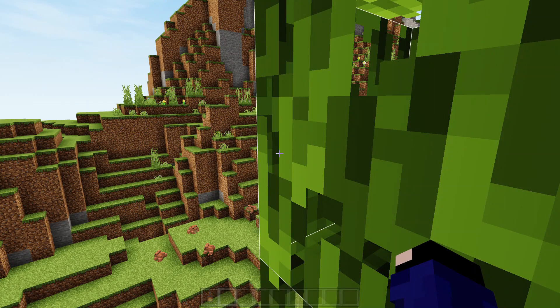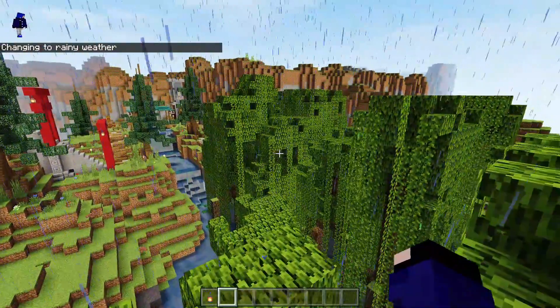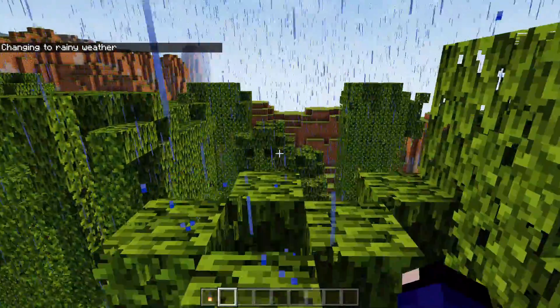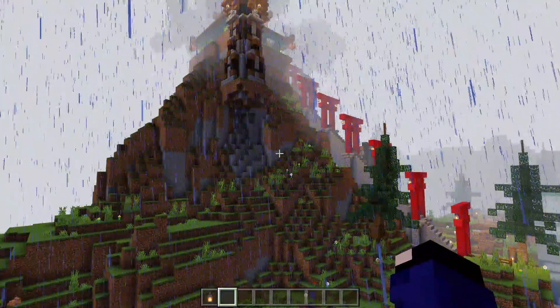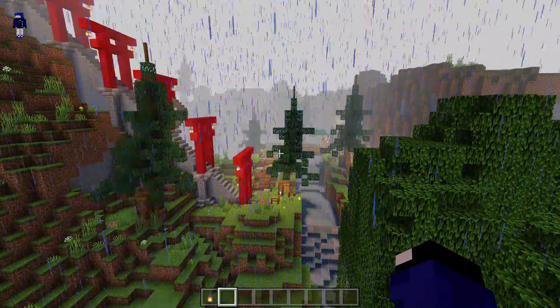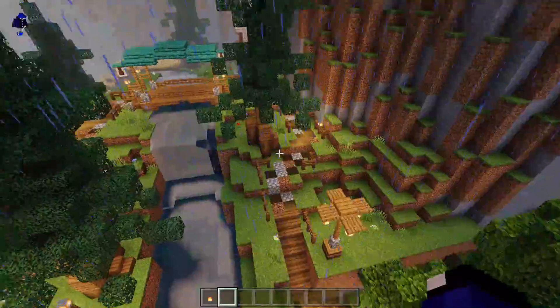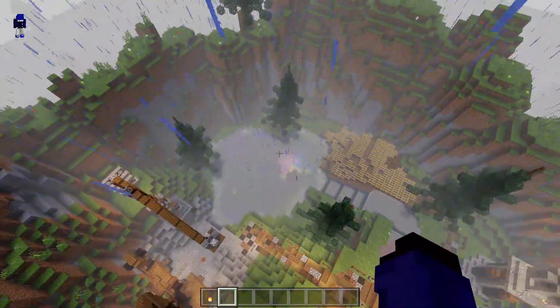Sekarang kita coba ubah jadi hujan, mau lihat efek-efek hujannya. Gua jujur ya, pas hujan karena banyak blok, fps-nya agak drop. Tapi kalian bisa lihat cahaya-cahaya lantern di sana yang kena hujan itu cakep banget seriusan. Kayaknya gua harus pasang texture yang ngubah warna partikel air hujannya jadi putih biar lebih keren — kalau putih pasti lebih keren lagi.